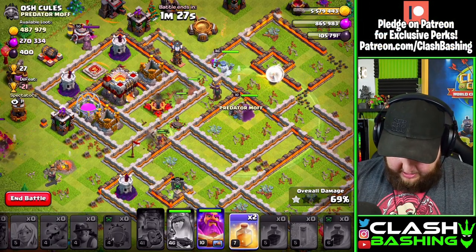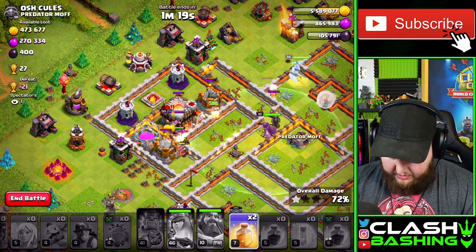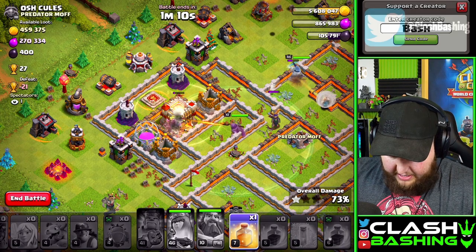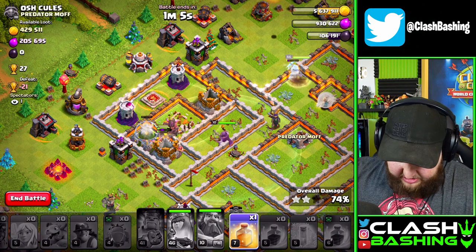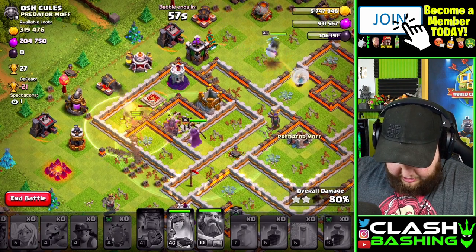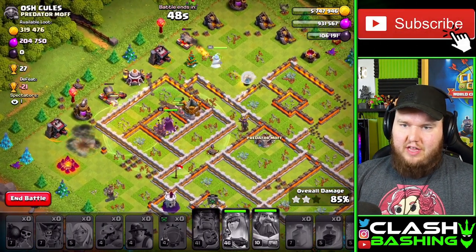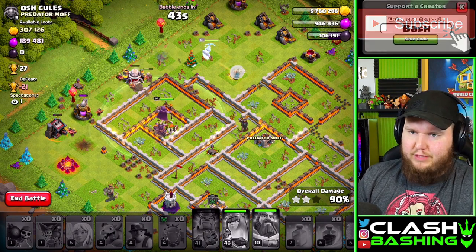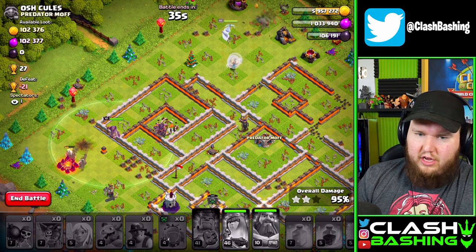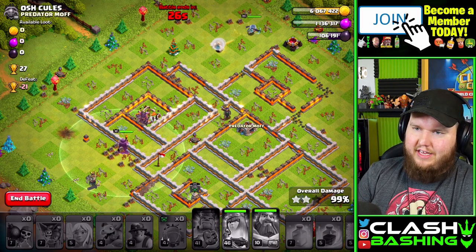Notice how that wall break let the Queen get over to the next compartment — this is pro level farming right here. Single wall breaks into rages! We are crushing. Let's pop the Warden ability. We've got Wizard Towers so let's drop a heal through them since the Miners will be stuck on the storages and Town Hall. When that heal wears off we might do it again. Another heal through the bomb tower — that base never stood a chance. Three star!